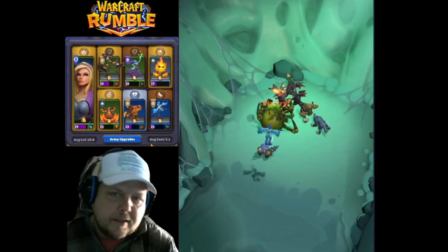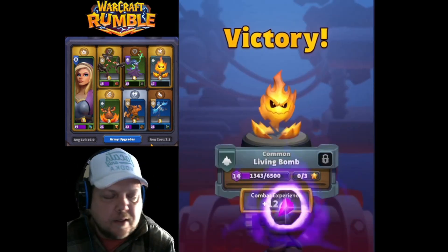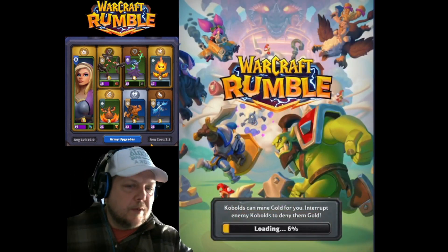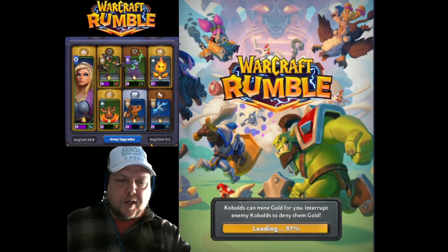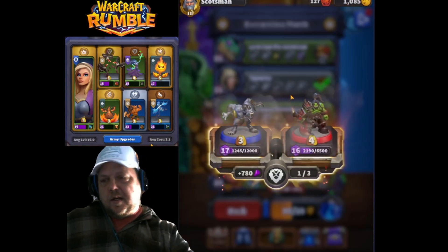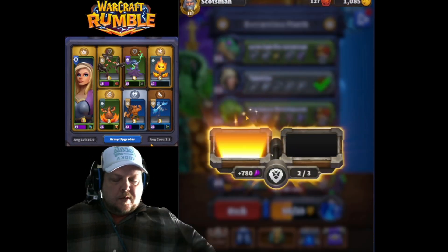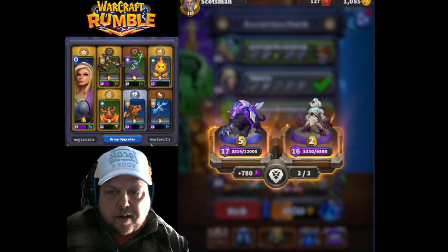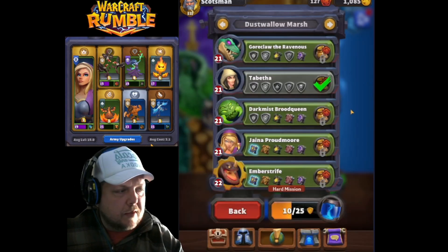So yeah, pretty easy. This is one build you can do — you really don't need to try too hard. Get your best cards, push through. Anything in the air is going to be good. Harpies are amazing, of course. Batrider is incredible too — I didn't even talk about Batrider, I love Batrider. So yeah, just keep trying, you'll get it.